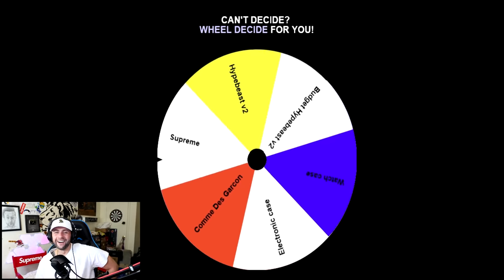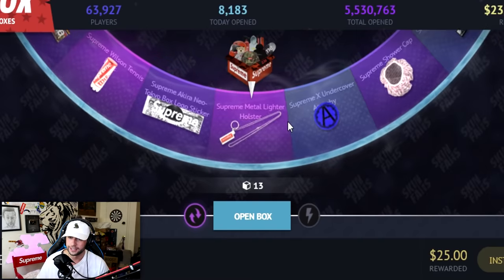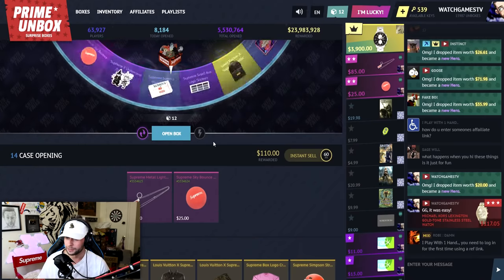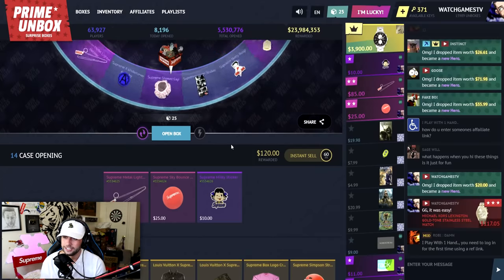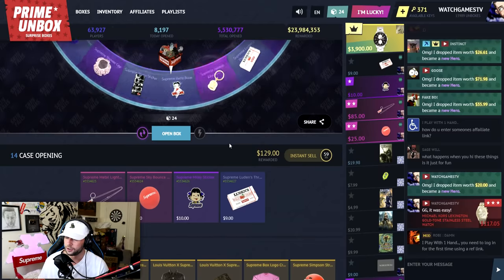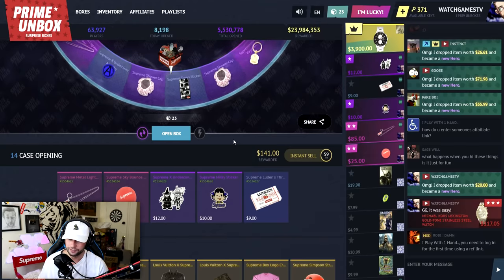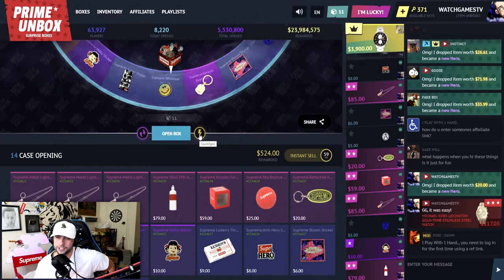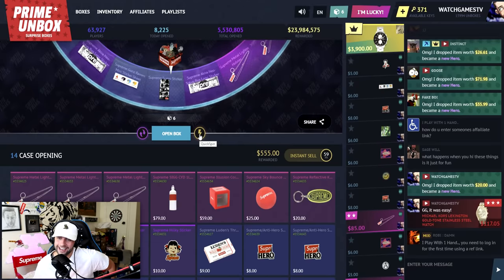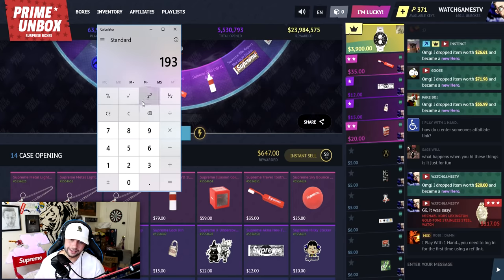Wheel Decide sends us to the Supreme case — we haven't opened it yet. The good thing about Supreme is that items are overpriced, so when you sell back for cash it's way better. We're getting 85 from it — the best case so far. I've never gotten a Box Logo from this case, but I've gotten reds; the highest was around a $500 red. I accidentally opened 14 extra cases — lost $200, so I'm selling to recover.